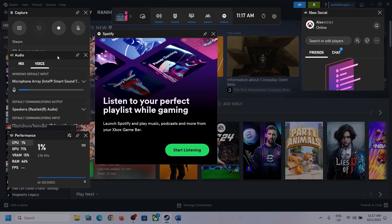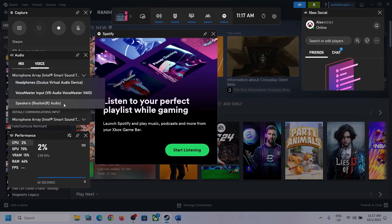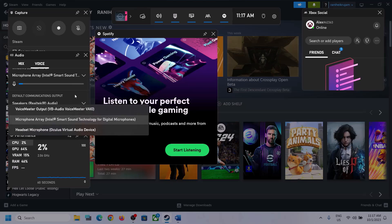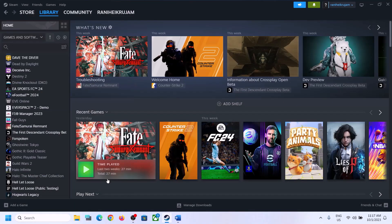Then go to Voice. Over here also make sure that you select the right audio device, and scroll down to see 'Speaker Communication Output.' Select the right audio device — in my case it's Realtek audio. Whatever headphone or speaker you are using, make sure you select that particular device. After this, launch the game and check.